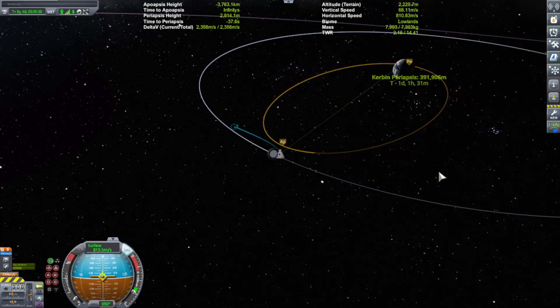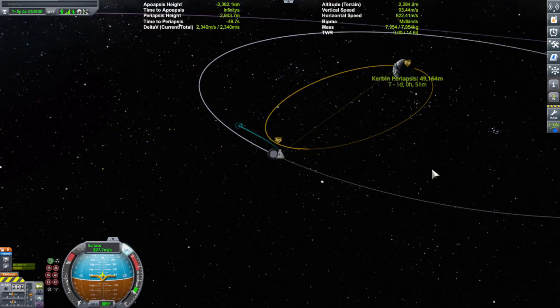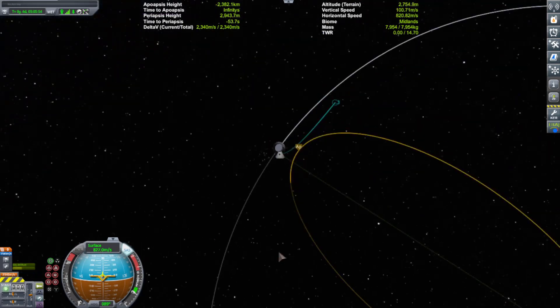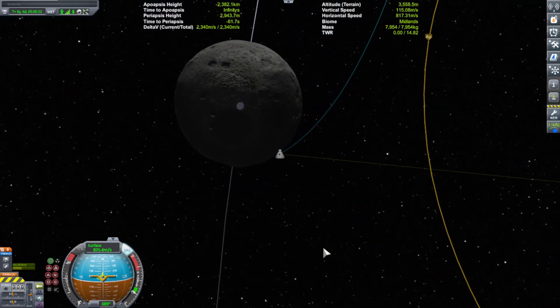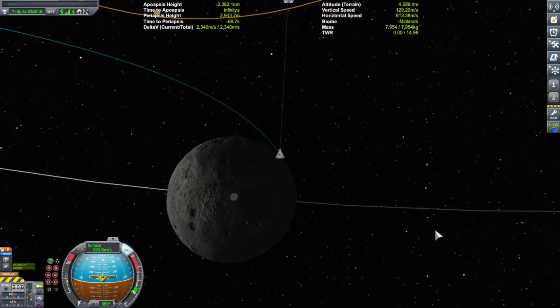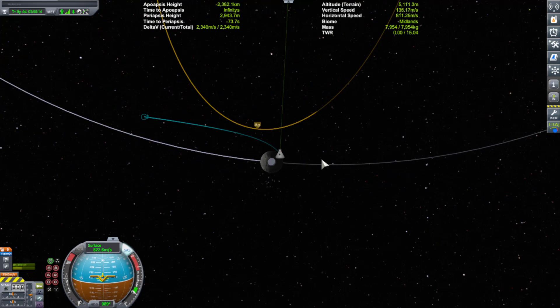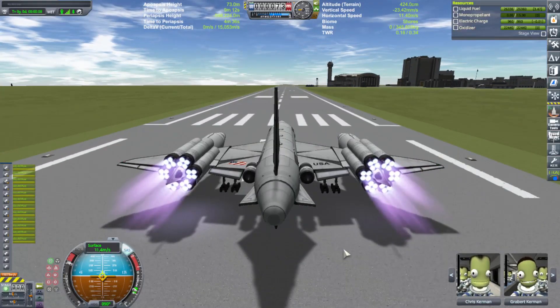So there you go. If ever you go to the Mun, land in the 2 o'clock position - that spot right there. And then when you're ready to take off, just do it how I told you. That's the most efficient way to get off the Mun. If you already knew this, then good for you, you old KSP player, you freaking legend. But if you didn't know about this and you learned something new, then I have done my job here. This has been a Kerbal Space Program video.